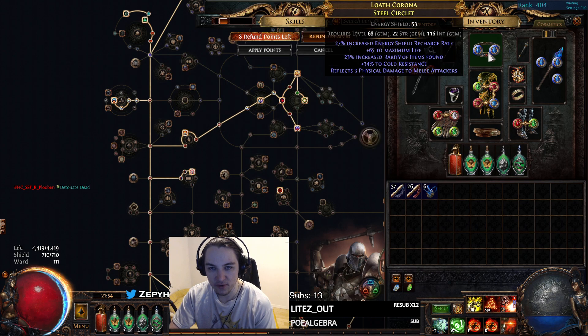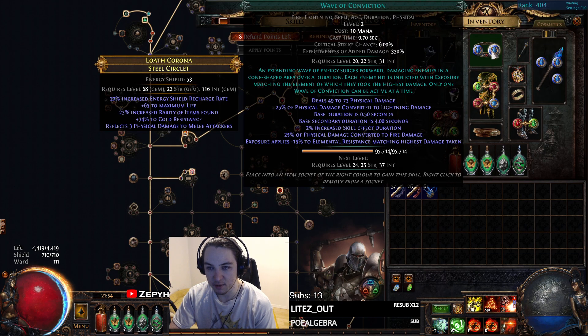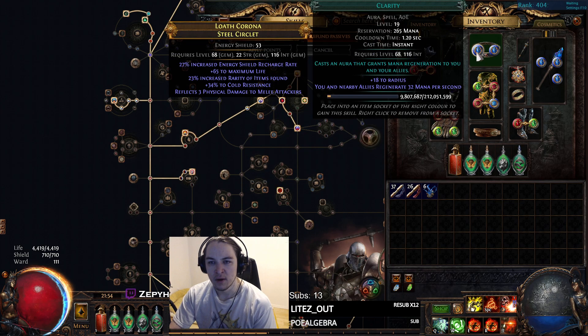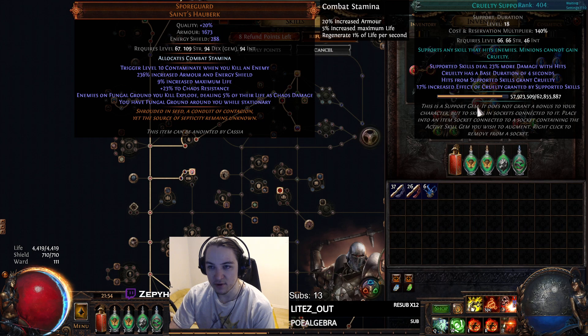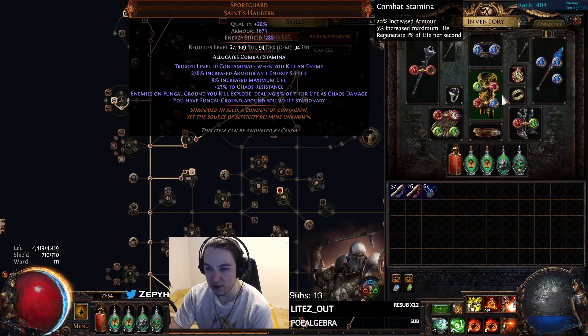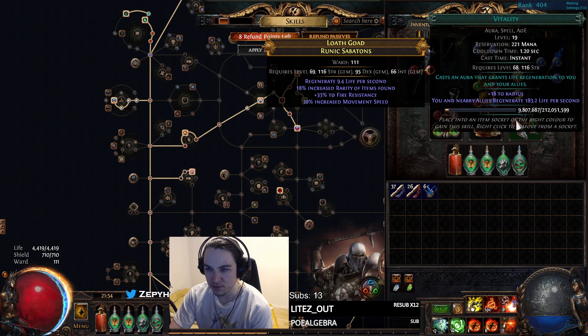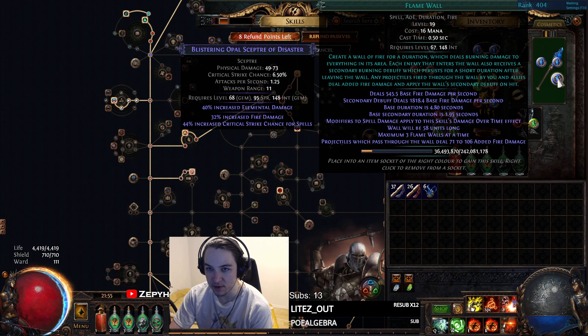Wave of Conviction I hardly use. I'd like to eventually get some exposure gloves from the Eater mod. Clarity, Detonate Dead linked to Lifetap, Cruelty, and Ignite Proliferation — this doesn't really do much. I'd like to swap it with Spell Cascade or Combustion so my hits become a bit stronger. Vitality, Desecrate, Armageddon Brand, Flammability, and Flame Wall.